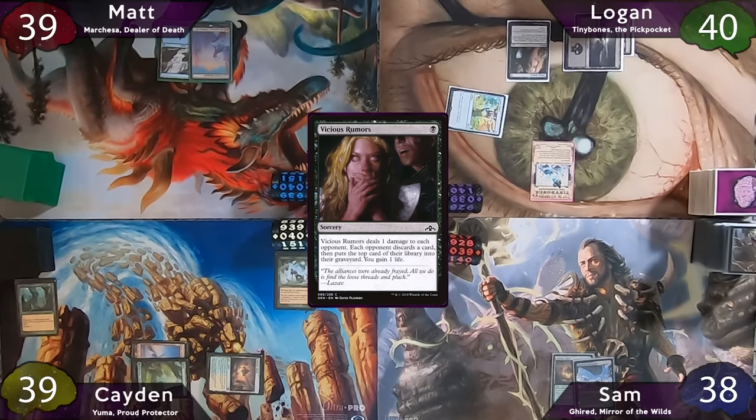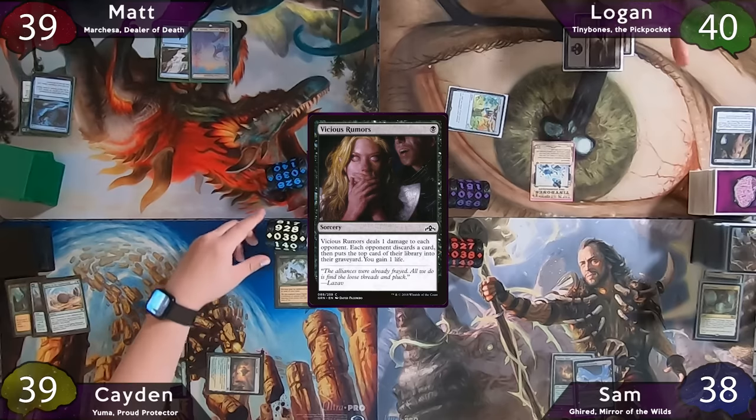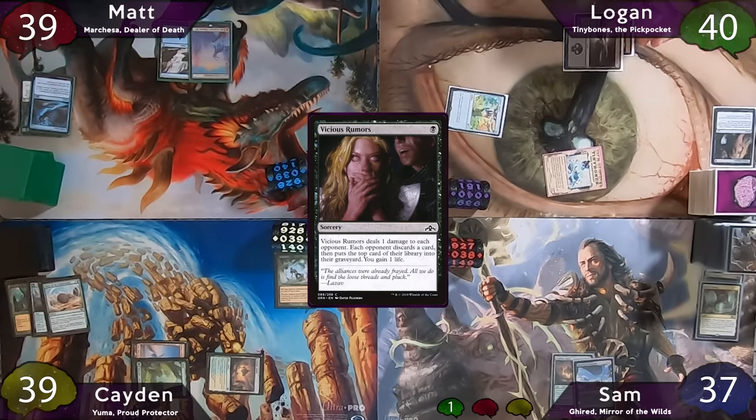Matt discards Aethergust and mills Outrageous Robbery. Caden discards Dance of the Tumbleweeds and mills Argoth. Sam discards Rite of Harmony and mills Fabled Passage. Logan then moves to combat, hits Sam for 1, and passes.